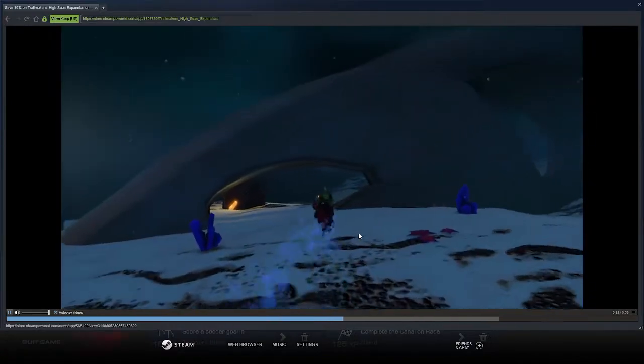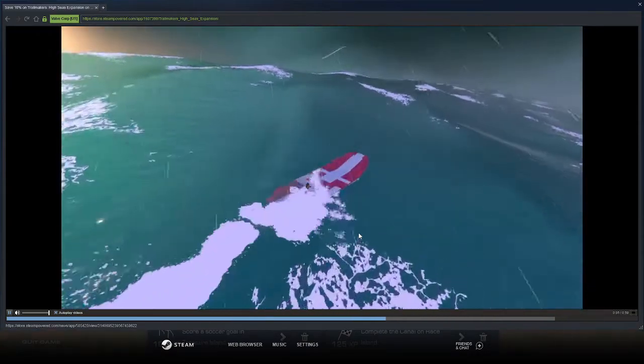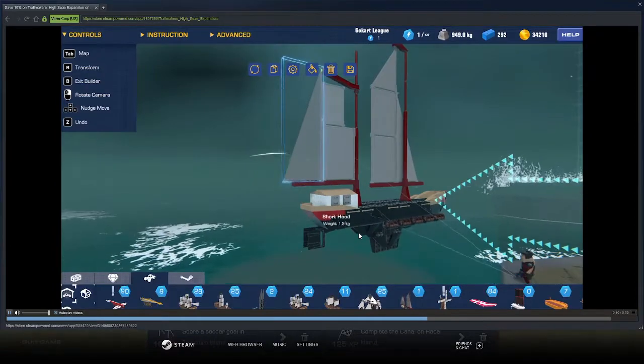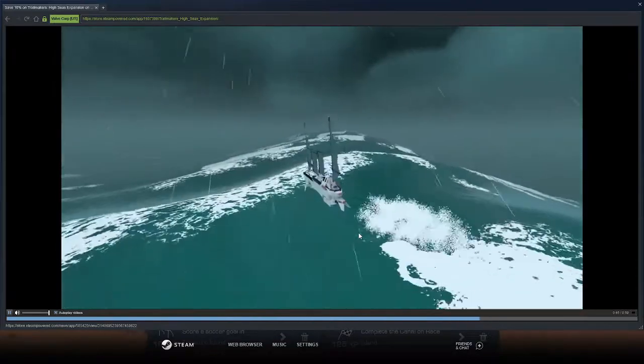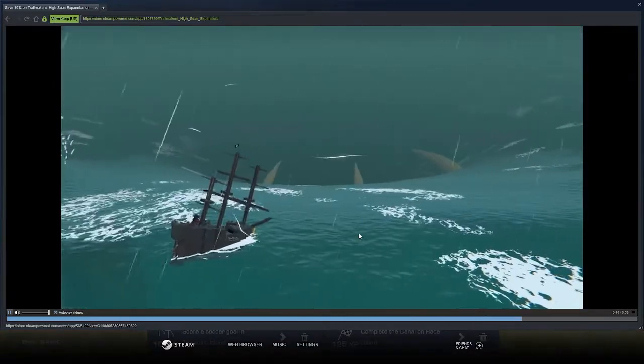Dive into the deep sea to search for hidden treasures. Ride the waves on a giant surfboard, or use the new sail blocks to build the expedition ship of your dreams. Brave the storm and brace yourself for rough weather in the High Seas expansion.